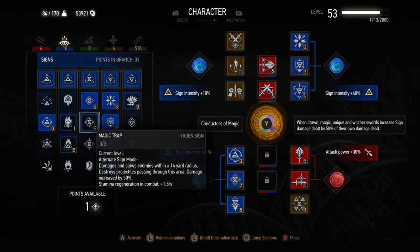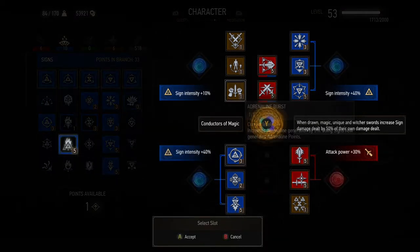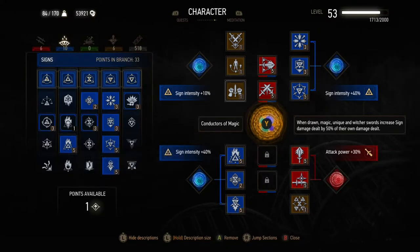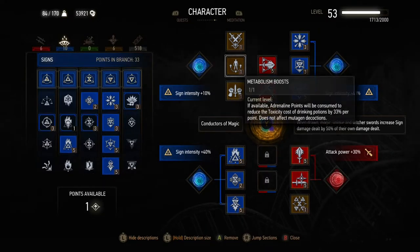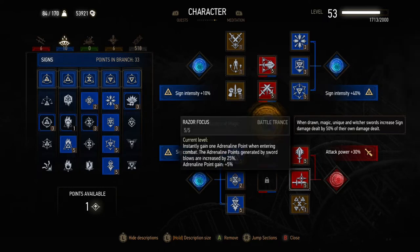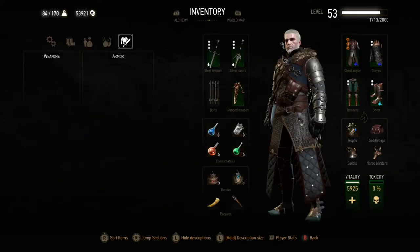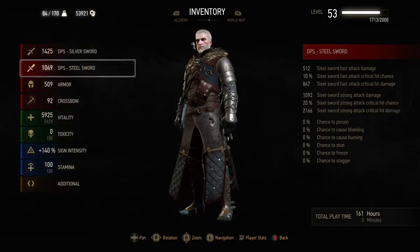We've also got Hard Sweep, but you can swap that for Igni Intensity if you want. All of the Quen skills are included, so a lot of points go into Quen, meaning it does 25% of damage reflected back to the attacker. We also have Exploding Shield which knocks people back, increased sign intensity by 25%, and Active Shield so we can use it to get health back when being hurt.